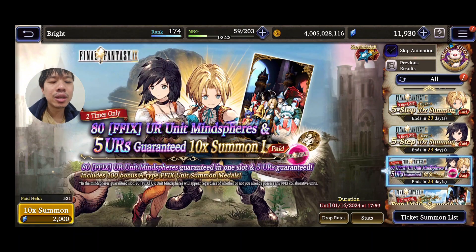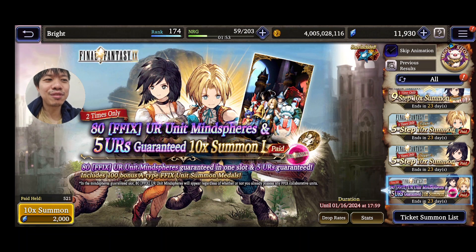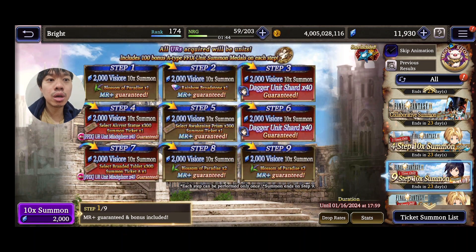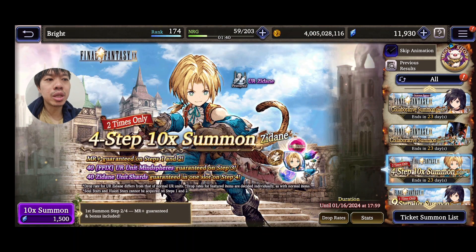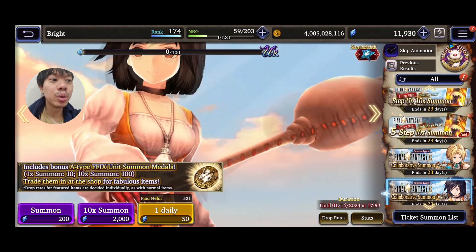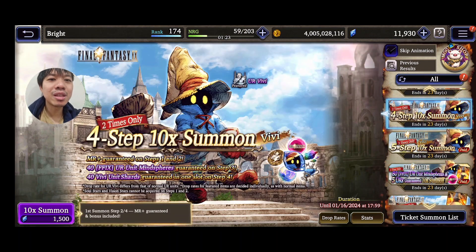In the summoning section you can get 5 UR guarantees with paid fissures, or buy 120 mind spheres in a special package. The summon is more fun — 80 mind spheres are guaranteed, so you lose about 40 versus the package but get five UR guarantees. The five-step on her costs 1000 paid fissures. Unfortunately there are no free mind sphere pulls for her unlike in Final Fantasy 8 — you have to use paid fissures. That's a no from me.